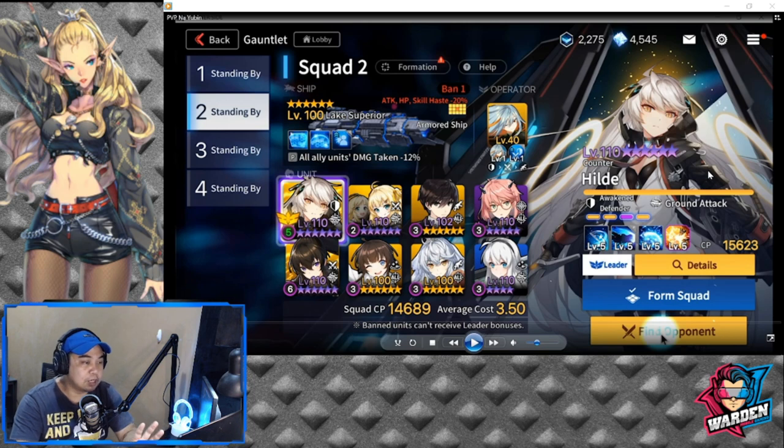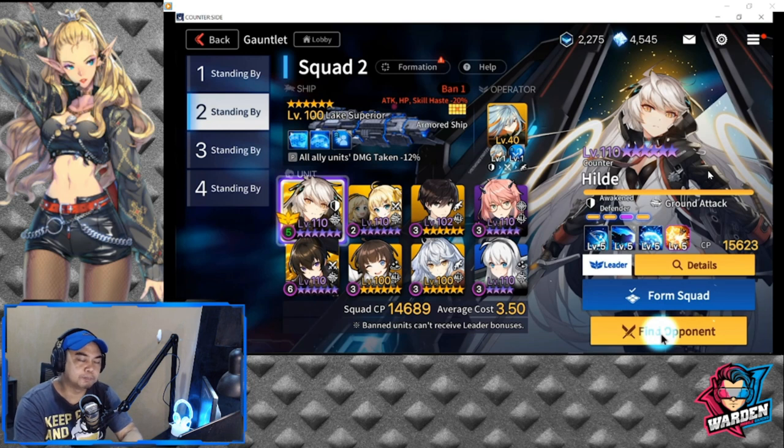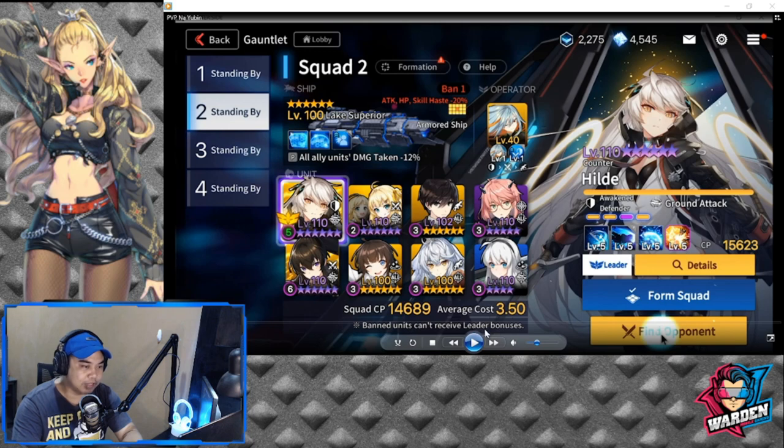I have here Awakened Hilde. You can actually put Serapel here as well, as long as she is at level 104 or 106 where she can tank. This is the initial lineup that I brought, so let's take a look at what happened during this match.